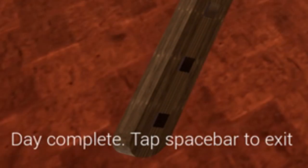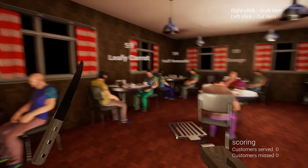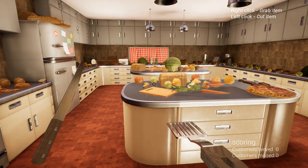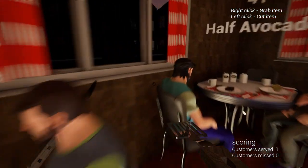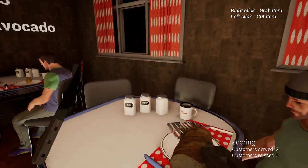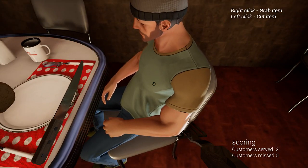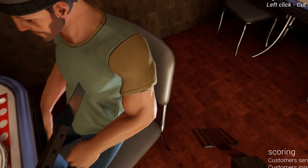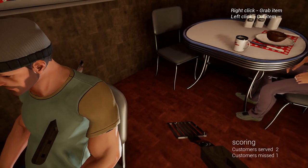Oh my god - it says 'day complete, tap spacebar to exit.' You just take me to the main screen - there's not even anything to do in this fucking game. So we went back in and it's the exact same fucking thing again. This is so fucking terrible, I didn't think it would be this bad. Fuck you - I'm gonna take this knife to your face. This guy over here wants an orange - no tip, no tip. We're gonna get him like Saving Private Ryan with a nice slow... there you go - right through him. It even looks like there's blood on the back because of the reflection.